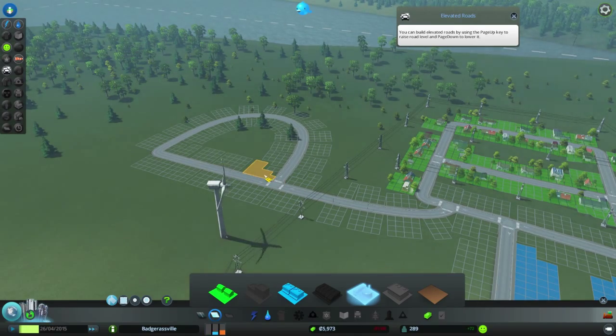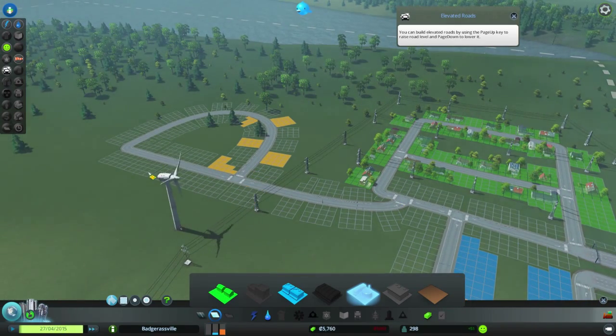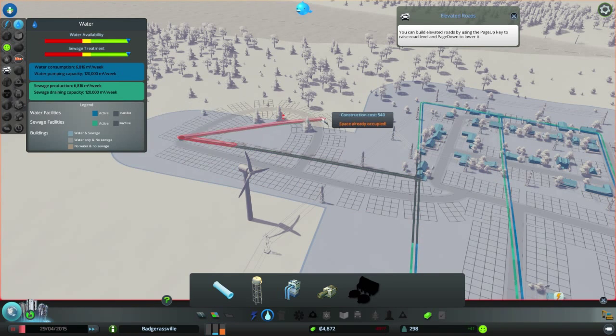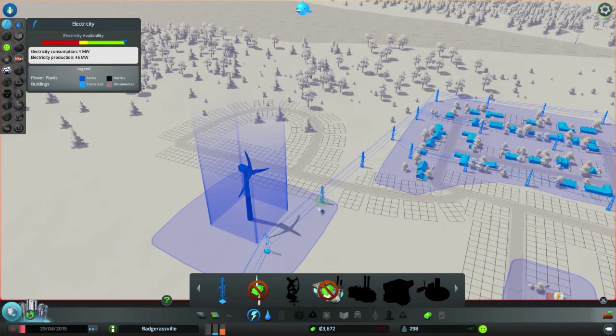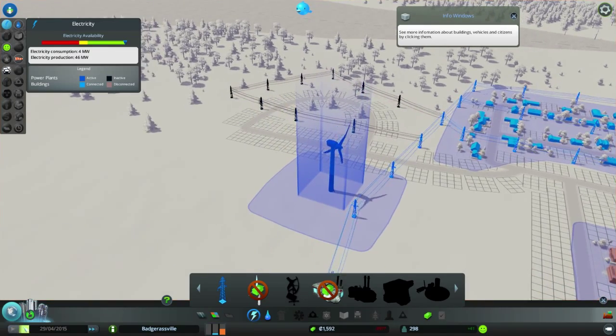We're going to scatter some buildings here. I don't want this to get polluted — pollution kind of sucks. But we should probably connect it with water first. Most people like water. Electricity is always my hardest thing to deal with. We'll see how it goes.